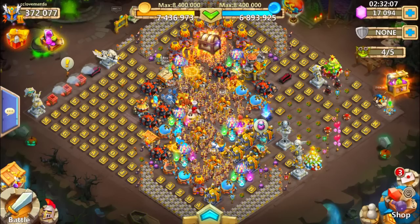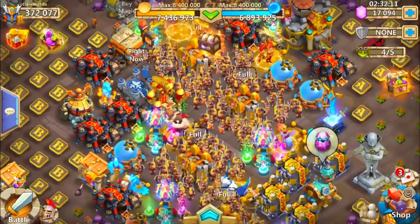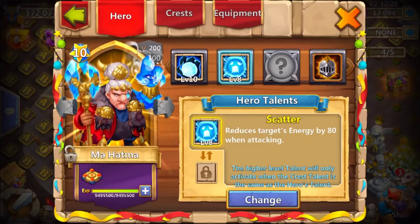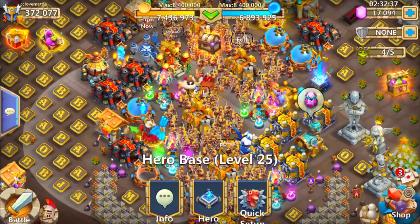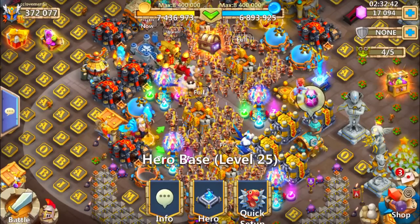Hello guys, my name is Amitrix and we are here on another video of Castle Clash. We are going to test out a new hero today — the Mahatma. I am on my friend's account, cclovemaster, and his Mahatma is scatter 8 out of 8 with 5 out of 5 life train and death sentence and has 3 dodge to accuracy.